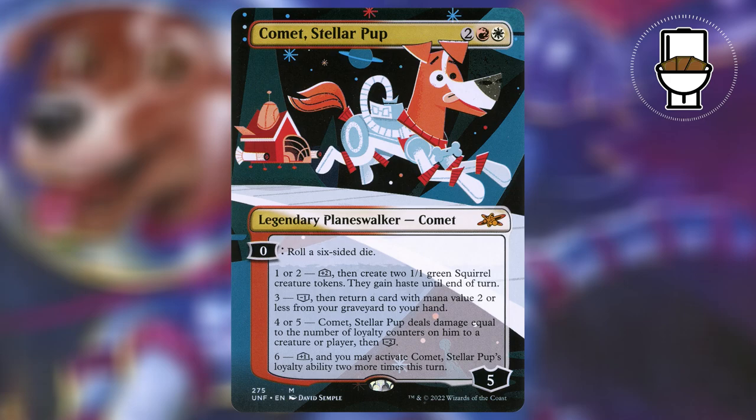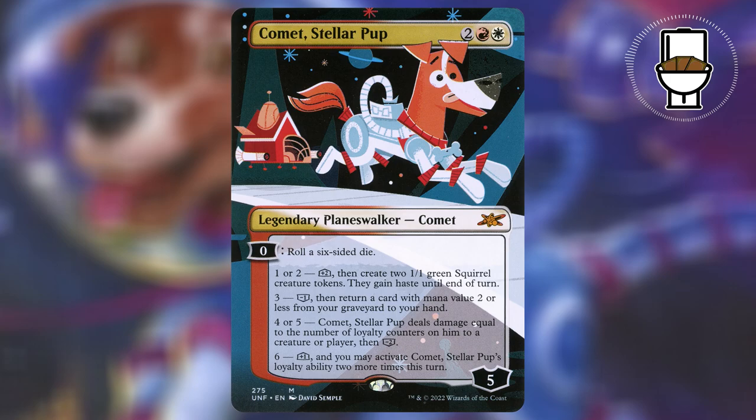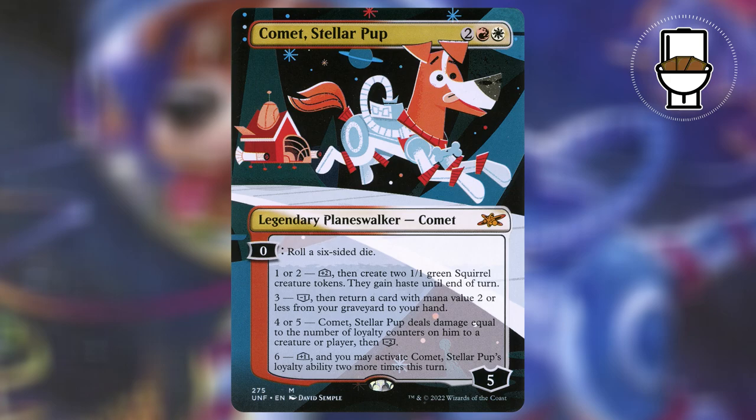Comet Stellar Pup is a 4 mana, 5 loyalty planeswalker that has a 0 loyalty ability that says roll a d6. If you roll a 1 or 2, give him 2 loyalty counters and make 2 green squirrel creature tokens — they gain haste until end of turn. If you roll a 3, minus 1 loyalty, then return a card with mana value 2 or less from your graveyard to your hand. If you roll a 4 or 5, he deals damage to a creature or player equal to his loyalty counters, then you minus 2 loyalty from him.